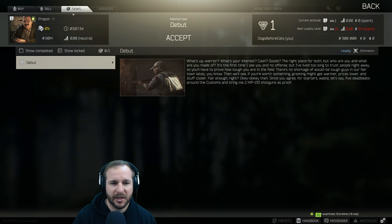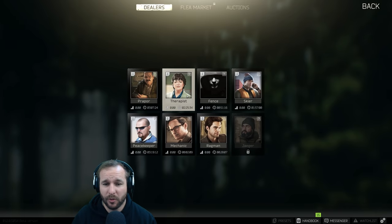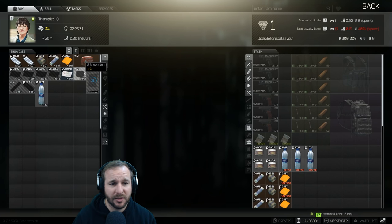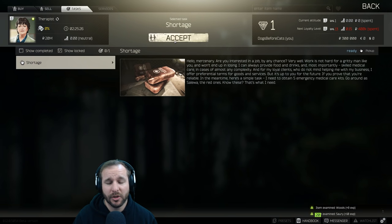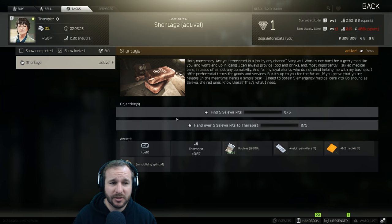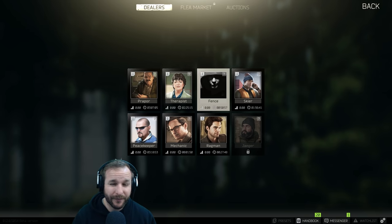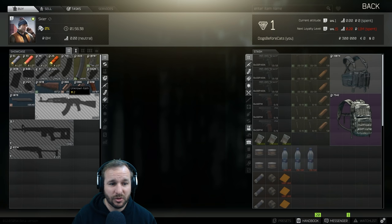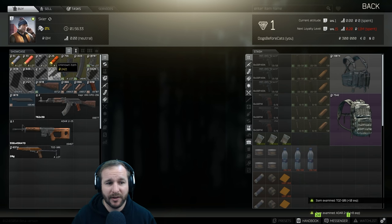The first thing I'm going to do is set the quests. Debut is the first one — kill five scavs on Customs, hand over two MP-133 shotguns. If this was day one of a wipe I wouldn't be able to get any of these items from the flea market straight away because I'd be starting with everyone else. Luckily right now you can use the flea market, which makes things a lot easier. However, the flea market isn't unlocked until level five, so you can focus on quests that don't require specific items, get to level five, and then you're laughing.